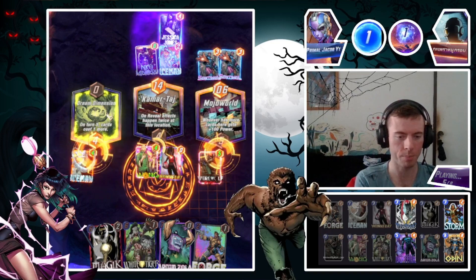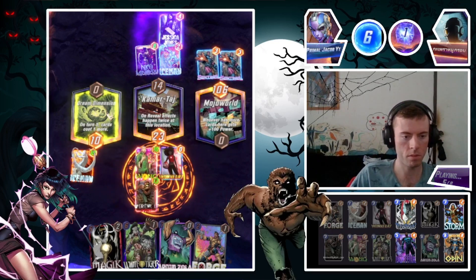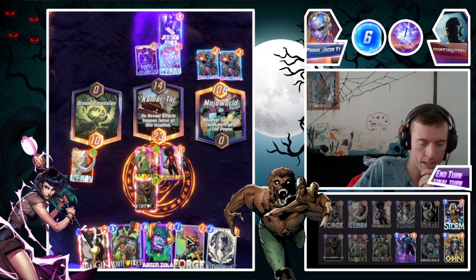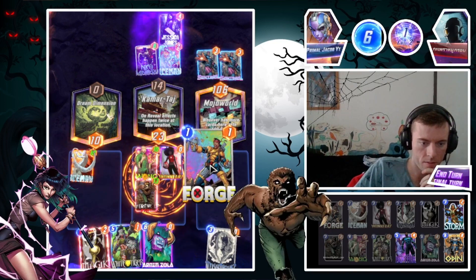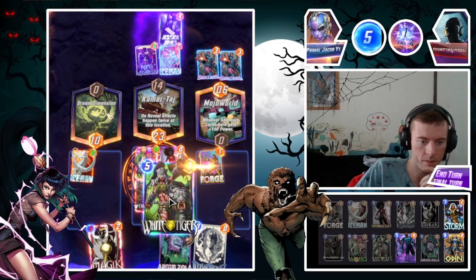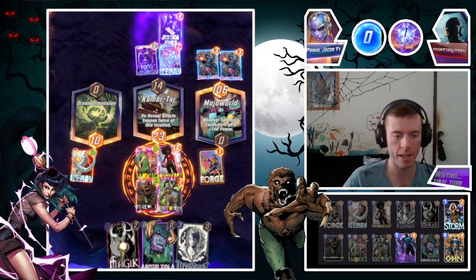Oh beautiful, look at this! Spawn — three, four, twenty-three. Oh my goodness, this is absolutely insane. The next best thing I could honestly do — I think I'm going to go Forge into White Tiger and see how we go from there. Spread the power of White Tiger across the board with Werewolf by Night.